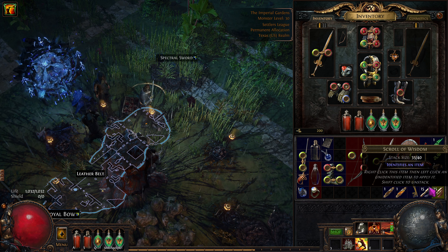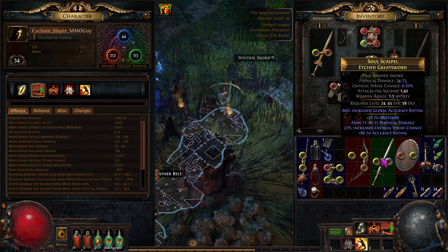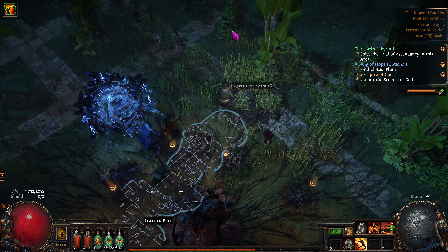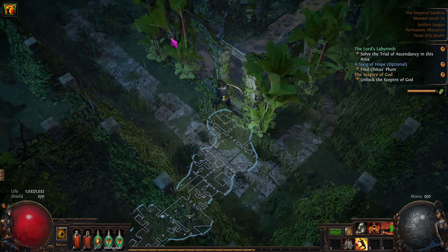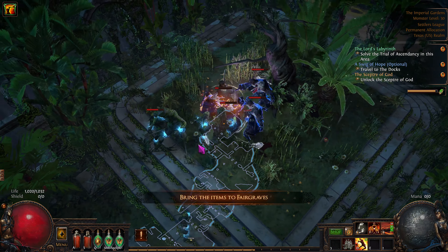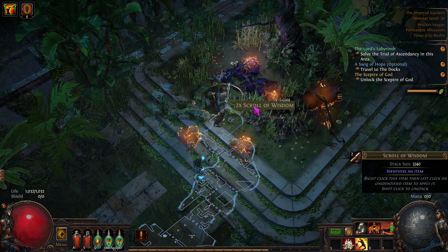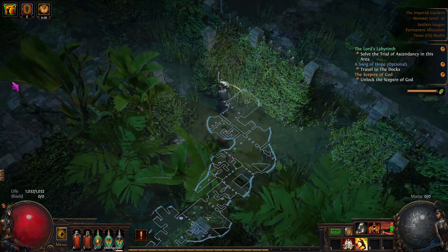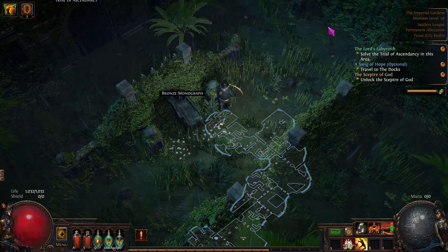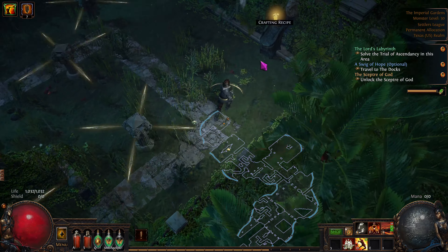Let's check this sword out — might just be flat out better than ours. No way... is that going to be better? Accuracy 1,500 — nope, it's about 30% worse. The chitin is right up here — sometimes it's here, sometimes it's in other places. We're going to take this to the docks. We'll run up here and right over here is where the trial is going to be. To the right is a crafting option — let's go get that. All attributes — not bad!